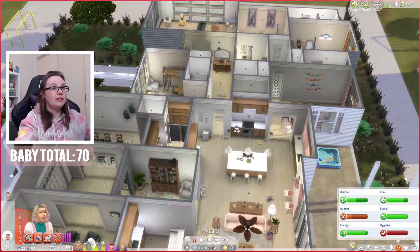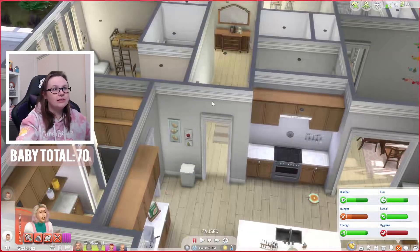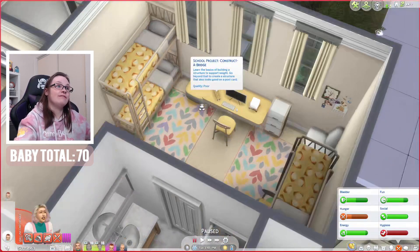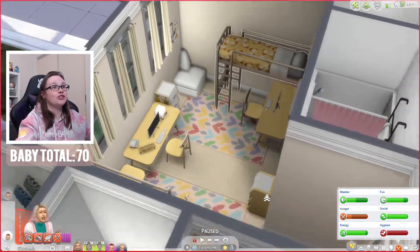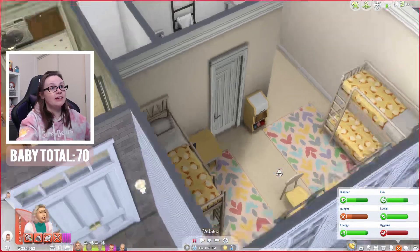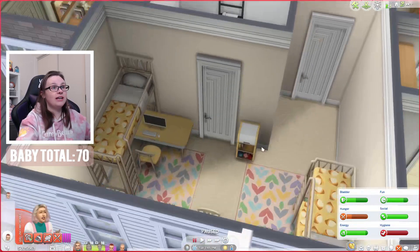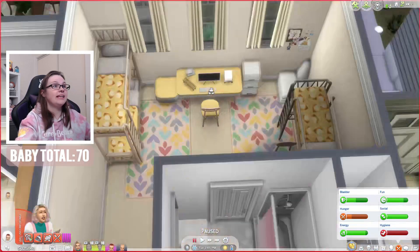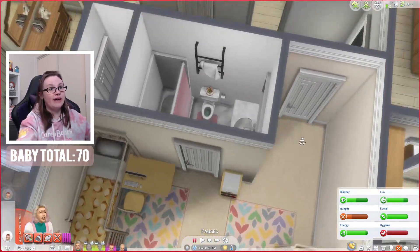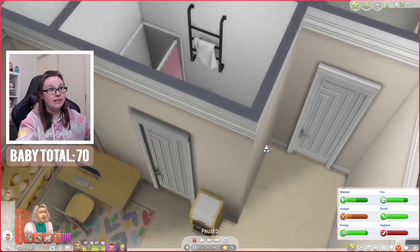Coming now through this little archway, to the left-hand side we have one bedroom. I'm assuming this one might be like a teenager's bedroom because there are desks, bunk beds, et cetera. It's just kind of nice and clean — not too much clutter, not too many toys. They also have their very own bathroom in here.